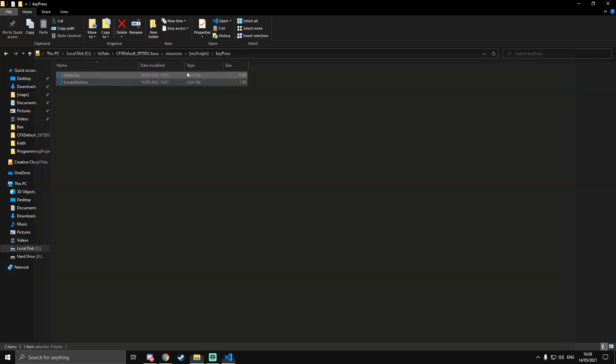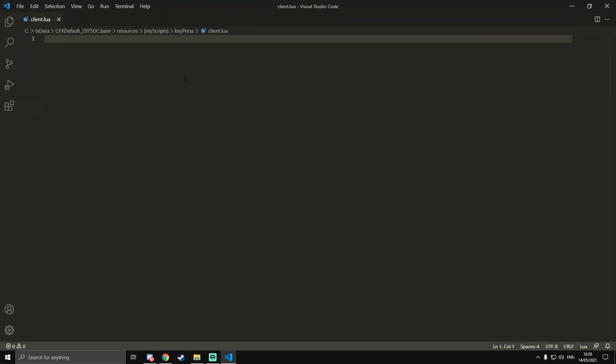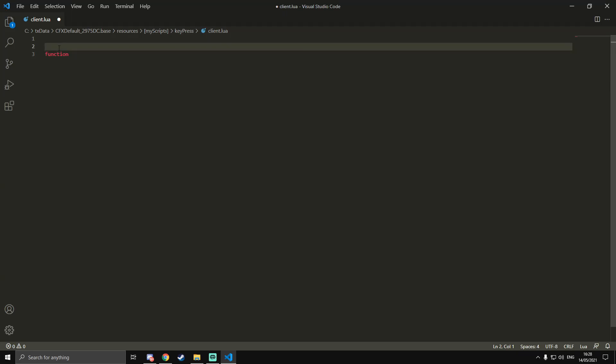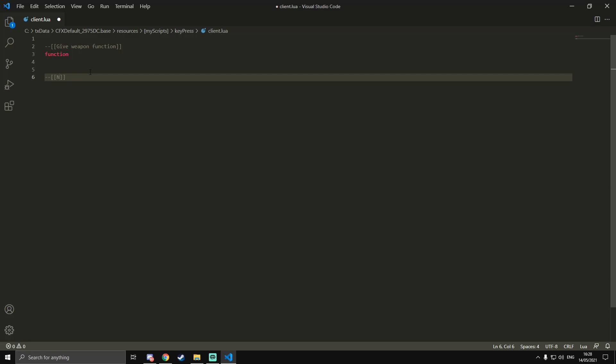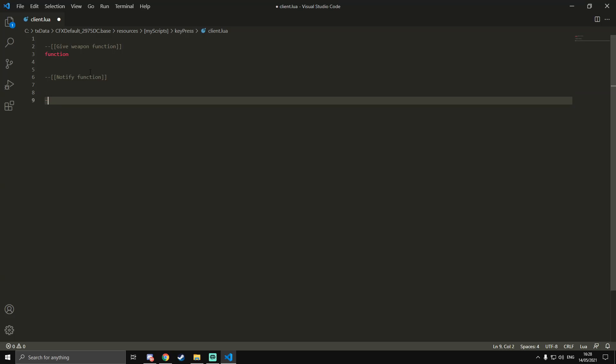Now we're going to open up client.lua. We're going to be doing three functions today — two functions will be used inside the other. A subroutine is just a section of code that can be re-run when called. I'm going to add comments so you understand — in Lua, a comment is just two dashes. The three sections are: give weapon, notify, and the keypress function.